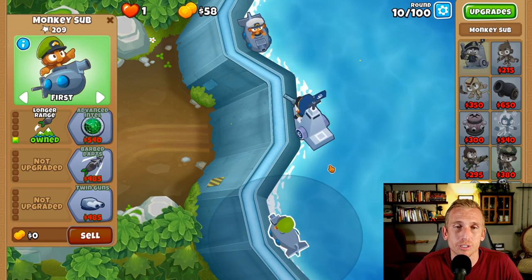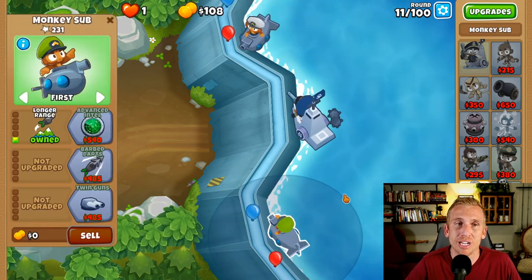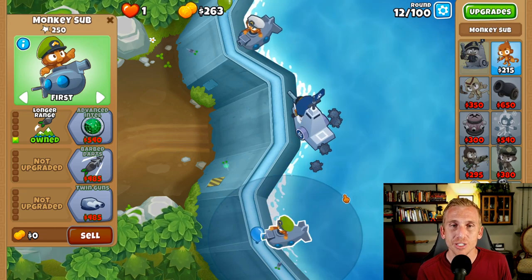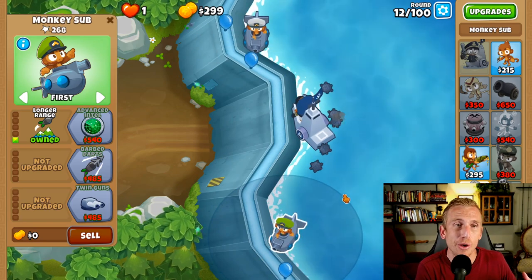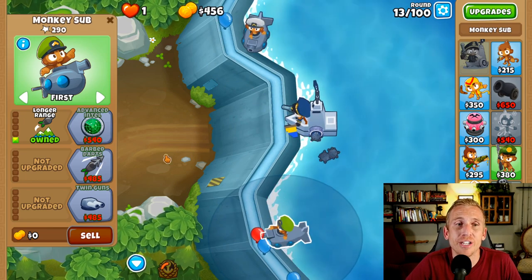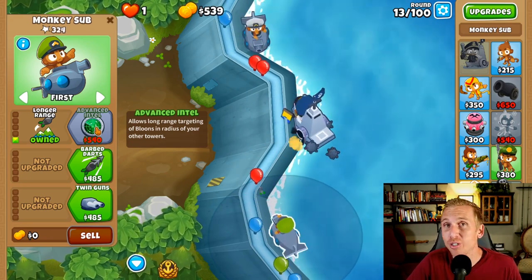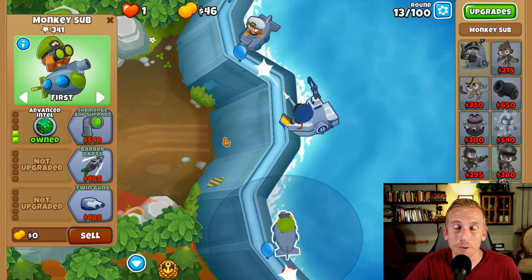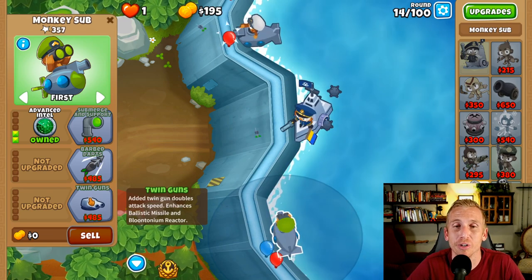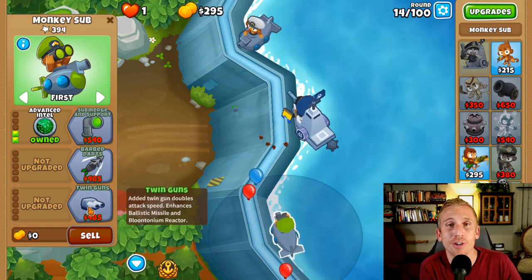What we're going to do is go first top path, then bottom path, then top path for this sub. They've buffed subs recently - before you would just go top path for your nuke sub, but now they've upgraded both cross paths so they actually do something. He pulses a lot faster now with the airburst darts, which makes them stronger. We can use them as a popping tower and then turn them into the submersion one that reveals camo and kills all the bloons later on, once he's a Bloontonium Reactor.